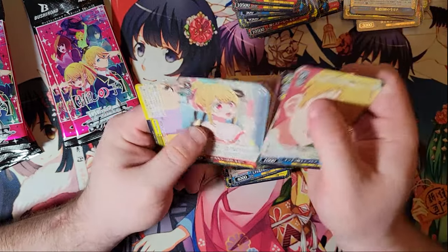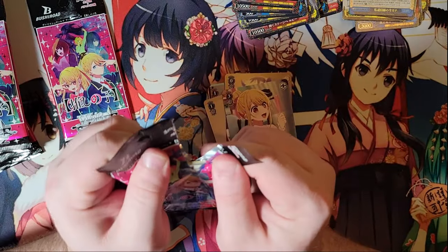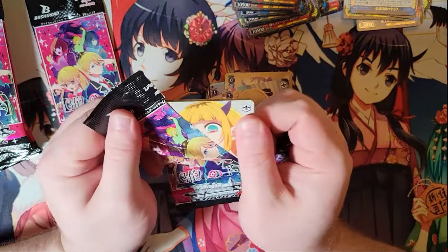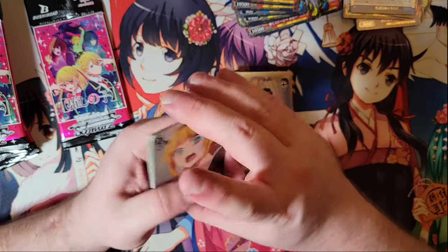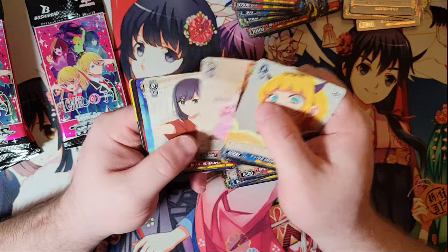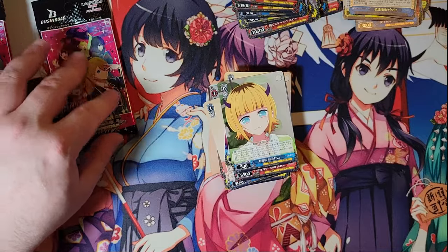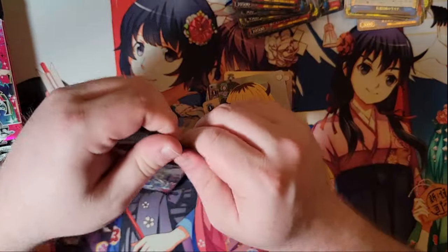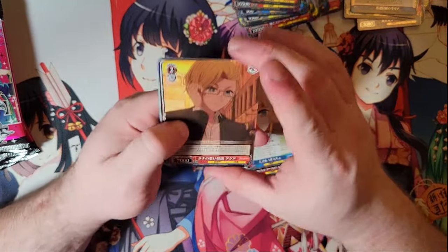Bunny Girl coming out with the movie is going to be nice — that'll be a little extra hype for the set. Spy Family is coming out in English, which is gonna be fun. I don't know if I sell playsets for it, so I don't know if I get to open it. I'd really like some UR SPs, especially the trial deck one — very unlikely to get, obviously, but that'd be nice.